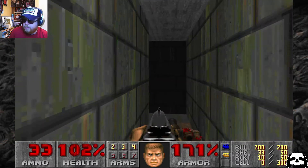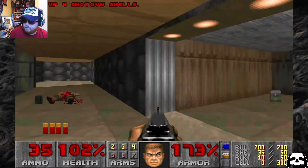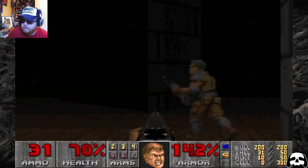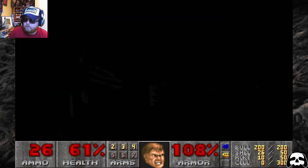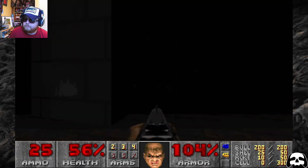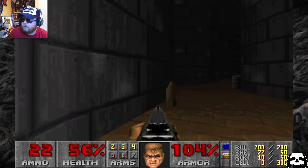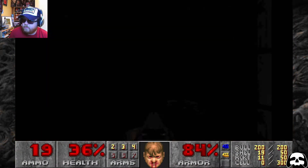Hit a switch — not sure what that did. Found it over there — dropped him. That's quite seizure-inducing and disconcerting, somewhat bewildering. Caught myself with that barrel. This is really hard to work out — where I am or where I've got to go. Down to 36 health — not the best. Let's just get it done.